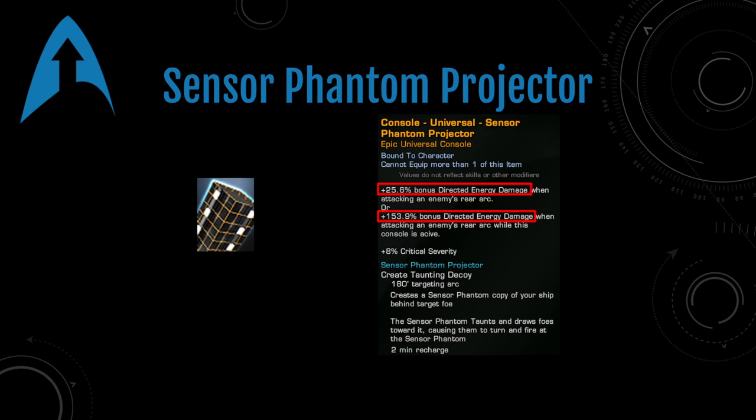The Sensor Phantom Projector also has bonus energy damage — so not torpedoes or anything — and when you click the active it creates a sensor phantom that will taunt whatever you're shooting at and try to keep it facing away from you so you can continue to flank. This doesn't work all the time and it can reorient your target if you're not careful.